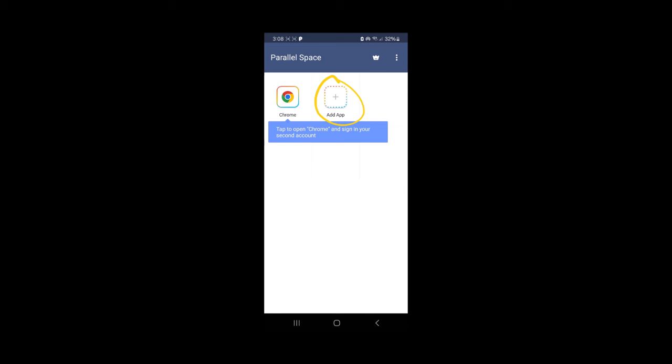Now you'll have the option to add an app with a plus sign available. Go ahead and tap on that, then you can select both the game and Game Guardian from the apps list to add them to Parallel Space. I've added both of them, so now we can go ahead and launch Game Guardian.